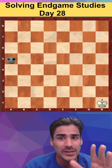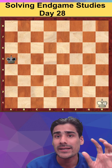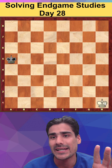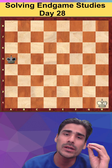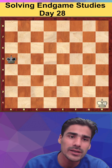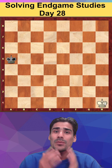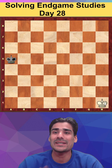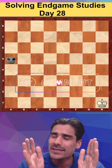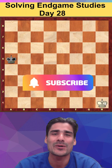Pawn endgames are very important — each and every move matters. I can say pawn endings are more or less pure mathematics: two plus two always equals four. You can't be lazy here; you have to calculate. Intuition is helpful, but you must calculate all variations. I hope you liked this study. I'll meet you tomorrow with Day 29 study. If you have any doubts or suggestions, let me know in the comments, hit the like button, and I'll see you tomorrow!